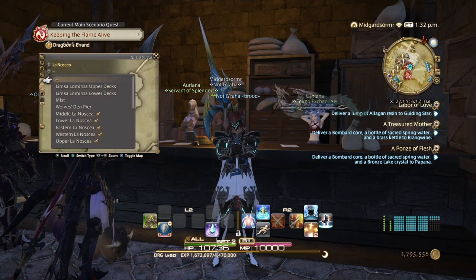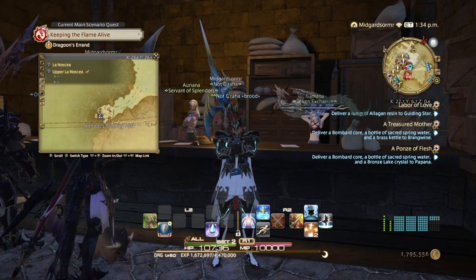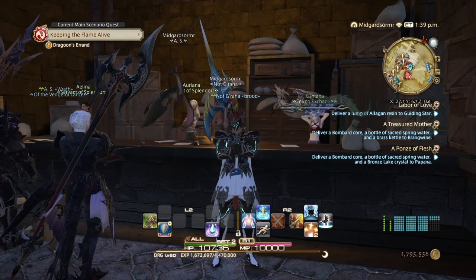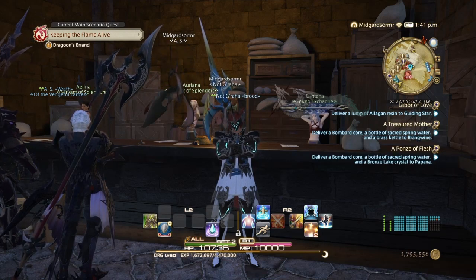And in La Noscea, in Camp Bronze Lake, is going to be the Outpost at X26.2 Y26.4 for another 100,000 Gil. So I'm going to go and grab those, and then we will come back and deliver all these items to the three quests.